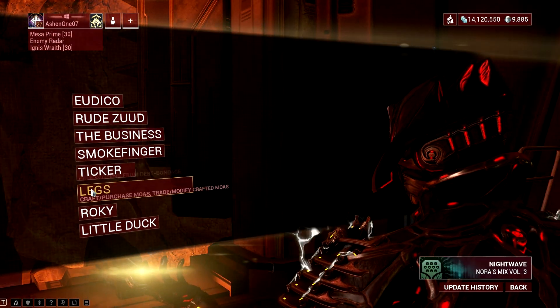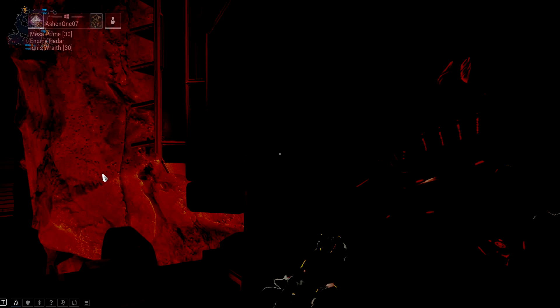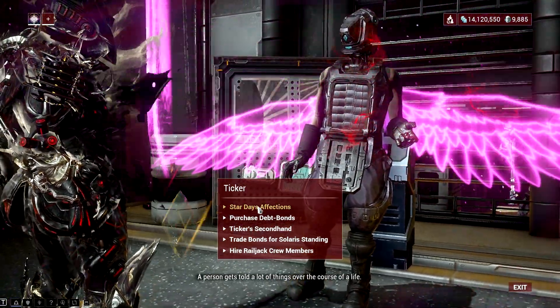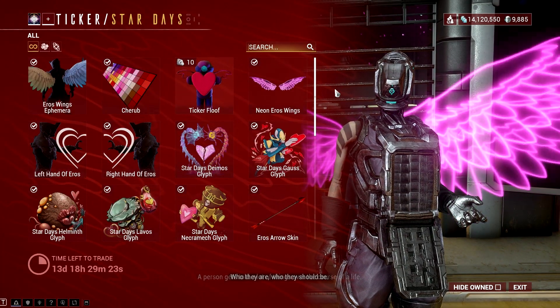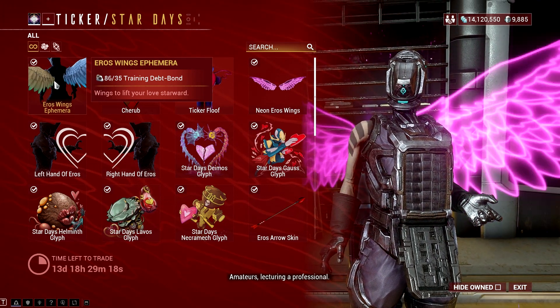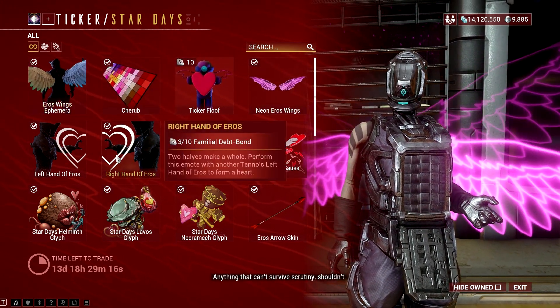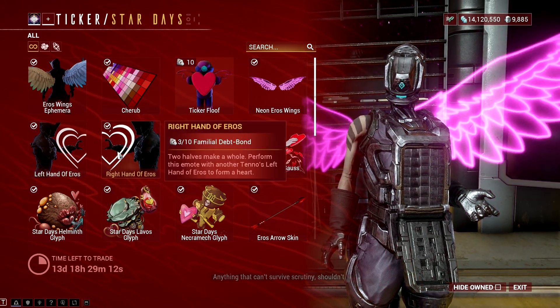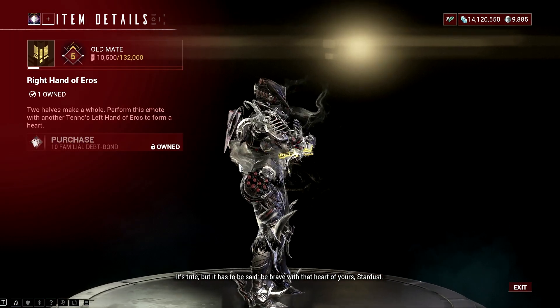Star Days is back, and you can head into Fortuna right now and go to Ticker to purchase some of the new and old goodies you might have missed in this event. New offerings this year include a number of never before seen glyphs, as well as both the Left Hand of Eros and Right Hand of Eros emotes. Each emote forms one half of a loving heart. Combine them together to form a whole with your favorite squadmate for a tender display of in-game affection.